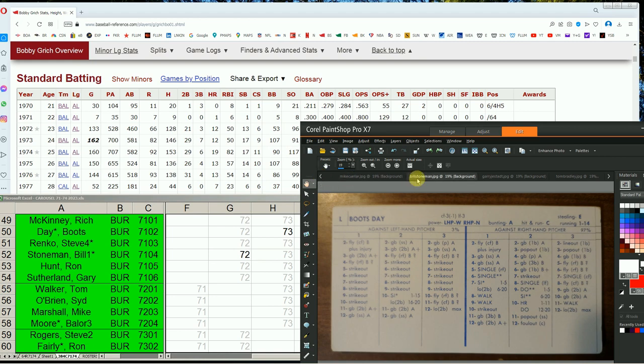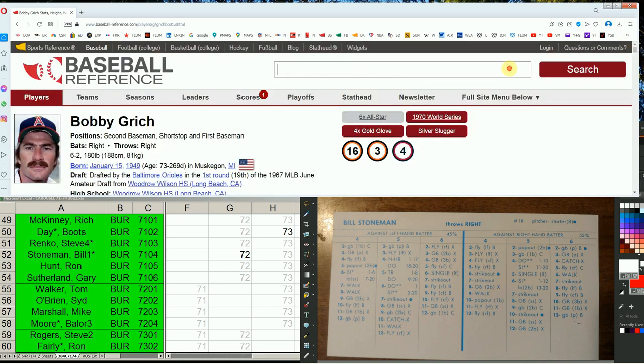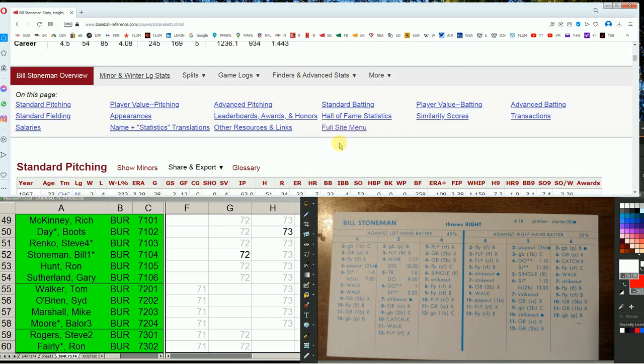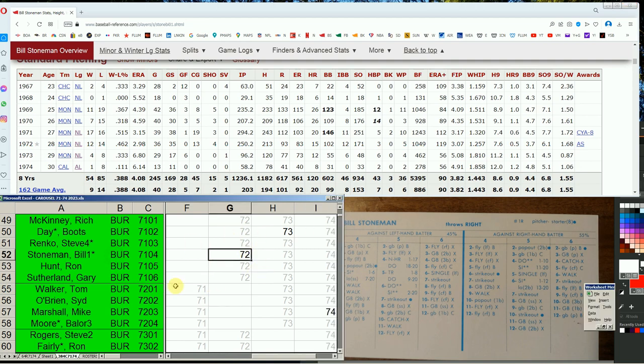Bill Stoneman, the ace of the Expos club, has back-to-back nice years. In 71 he's a 17-game winner with a 3.15 ERA; in 72, a 17-game winner with a 2.98 ERA, a slightly better WHIP, and he's an All-Star. As a Starter 8 he dominates versus righties and puts some guys on versus lefties. Sometimes if you're short on talent in these years you do an improvement to make up for the lack of talent in the free-agent draft part. Either way — keep the Stoneman or wait until next year.